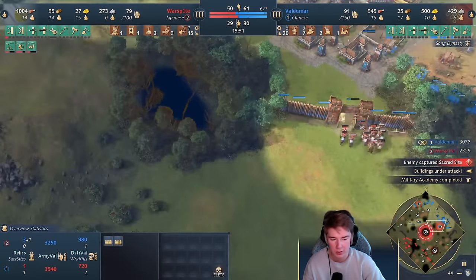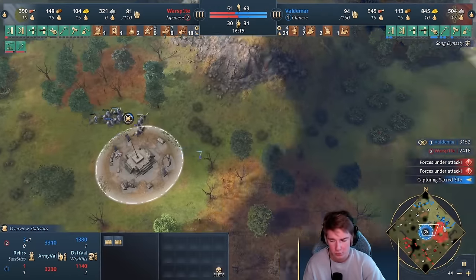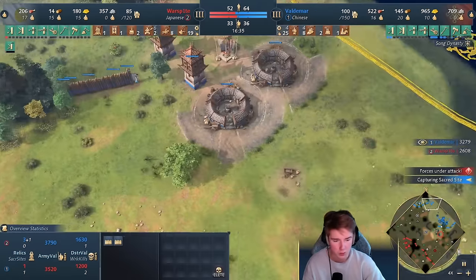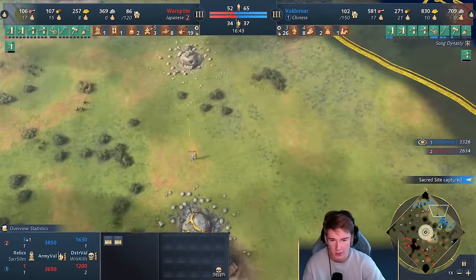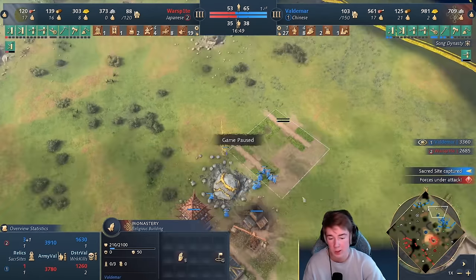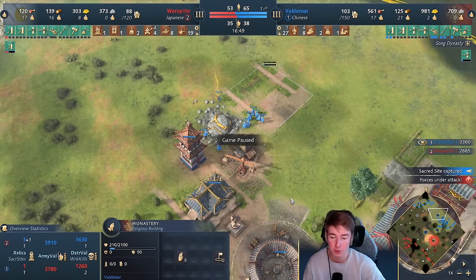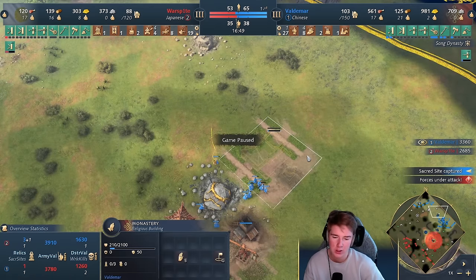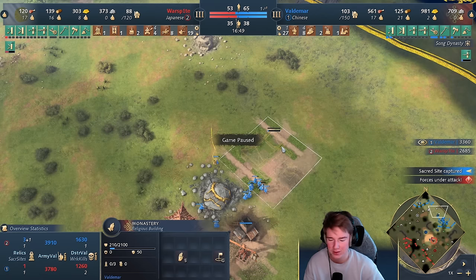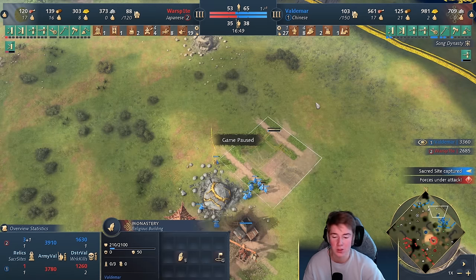He now goes for my front here — that's a good opportunity for me to do some damage. I'm on 4 relics now, getting my 4th one. A little tip: don't build a second monastery before you actually have a relic to deposit there. You want to have 4 relics before you build the next one, because 200 wood is kind of a lot. Getting the monastery before you have the relics is a problem — most of the time you might only get 3 relics, so the monastery would be wasted.